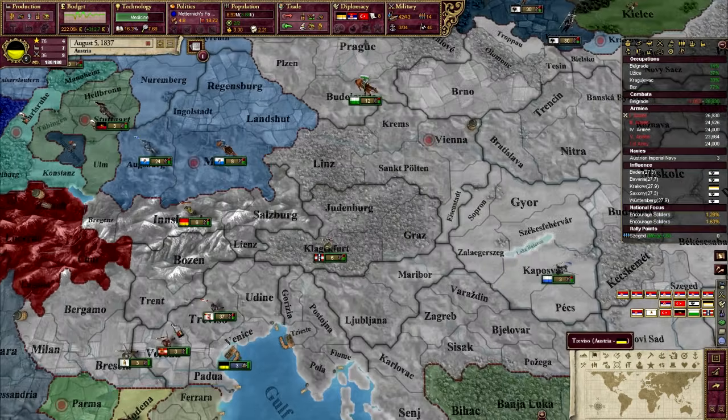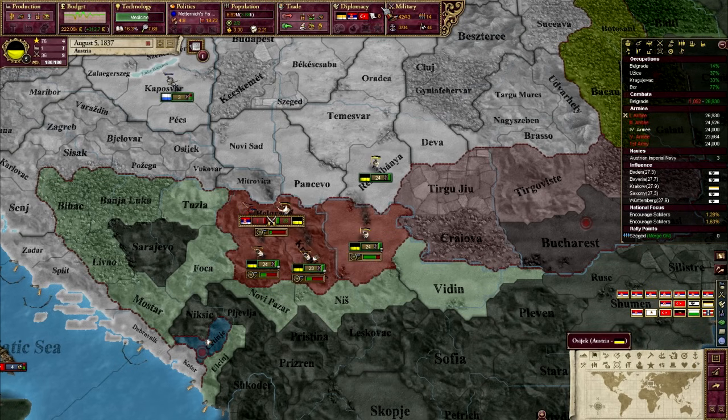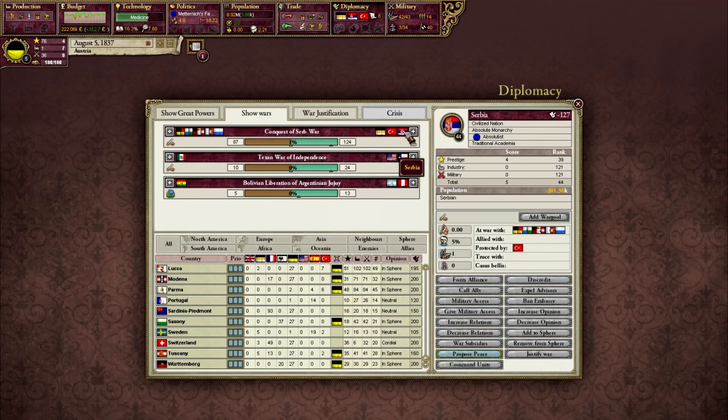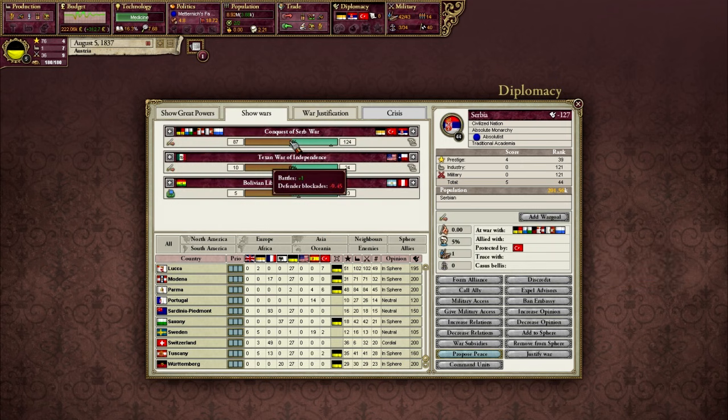It's unlikely Serbia would have been able to do much anyway, but you always want to give yourself as much of an edge as possible. Here in the west we can see some of my allied troops are now coming in to assist. Something interesting has happened — I mentioned before the war started that Russia was friendly with Serbia. Because I'm winning the war against Serbia and because I have a war goal against Serbia, Russia joined the war in defense of Serbia. If Russia were a player, when they looked at show wars they would have seen a plus sign lit up in green, meaning they can join the war and intervene on that side.